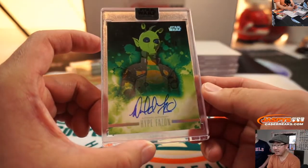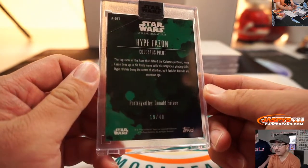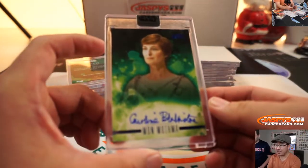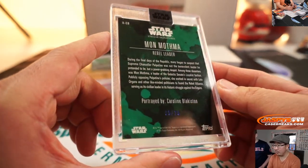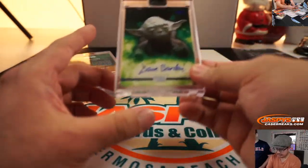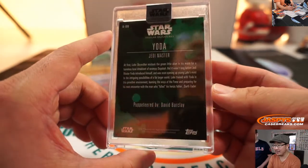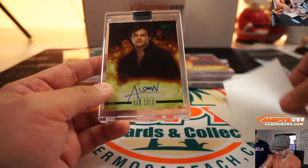Hype Faison — Donald Faison, 19 out of 40. Mon Mothma — Caroline Blakiston, 5 out of 25. There is Yoda — OG Yoda, David Barclay, 10 out of 25. Jedi Master, of course. There is Young Han Solo — Alden Ehrenreich playing young Han Solo in Solo, 9 out of 20.